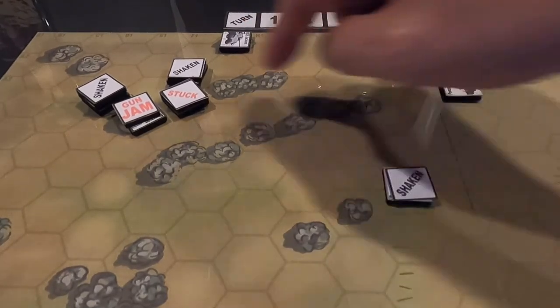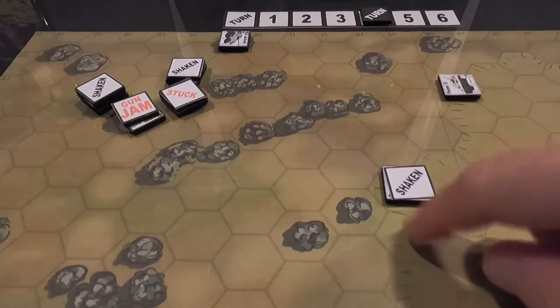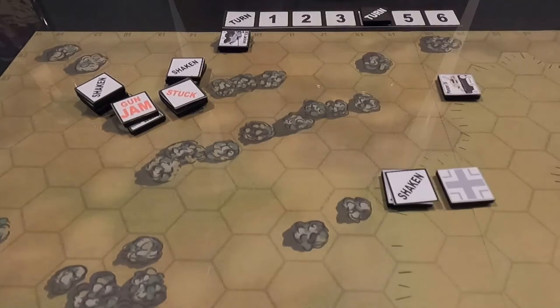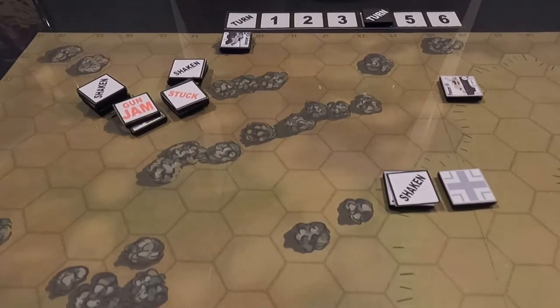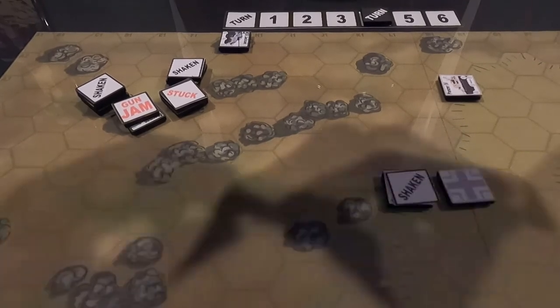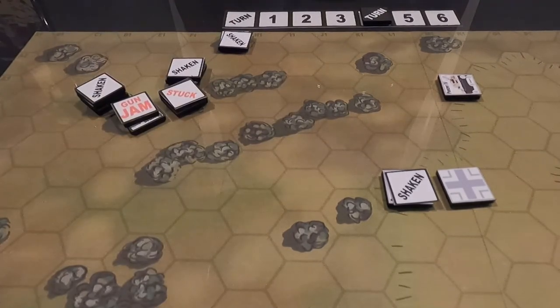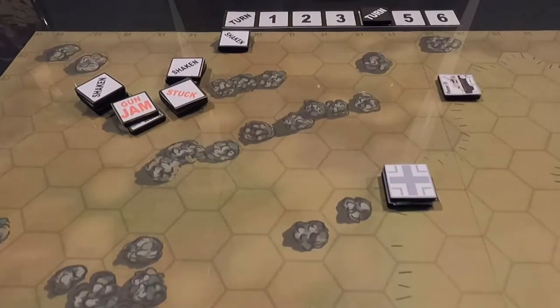Turn four. We know this tank has a side shot, and this one has a side shot; his is a front shot. Rolling: five — he's taking his side shot at the Jackson. One through seven hexes, in range. Minus one for shaking, minus one for cover — minus two total. He rolls a five, which is a three — he gets a hit. Jackson gets a shaking marker. My armor is four, minus one for side shot — so three or higher needed. His penetration makes it two or higher. He rolled a one — he did not penetrate.